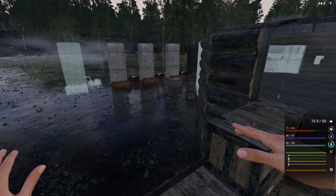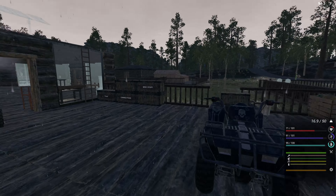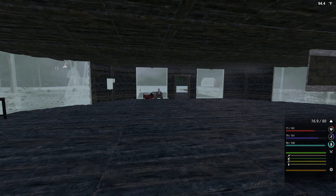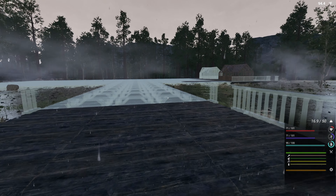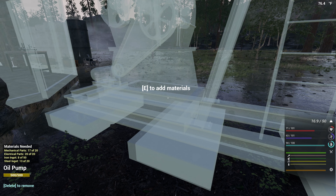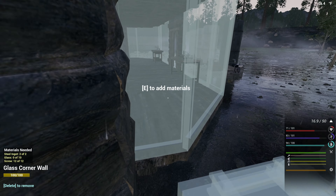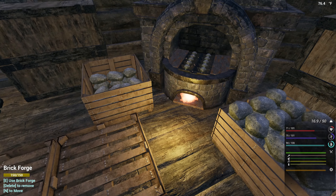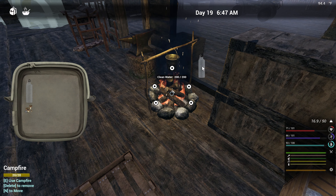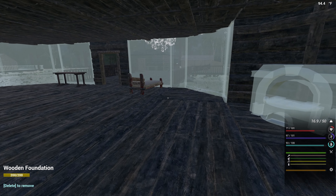Hello everyone, welcome back to Season 10 of The Infected. In today's episode, we're going to wait around for the mineral extractors to do their job and work on this area out here a little bit while those are smelting. I'm not worried about the mechanical parts because that's just iron. Clean water is cooked, we can put that fire out.